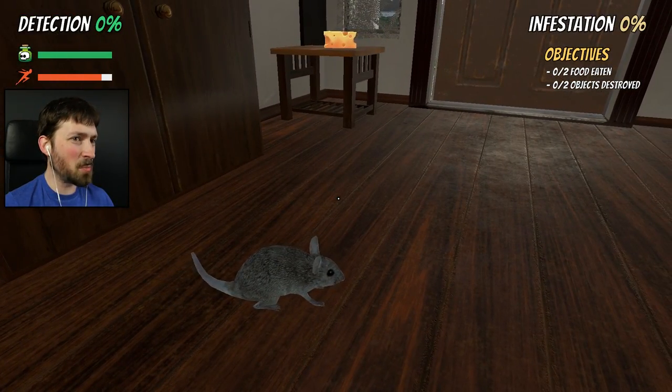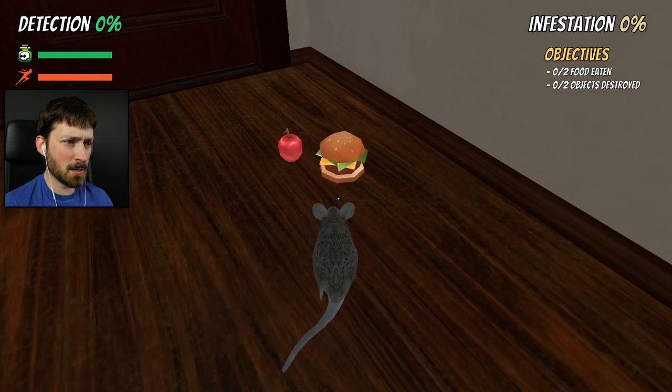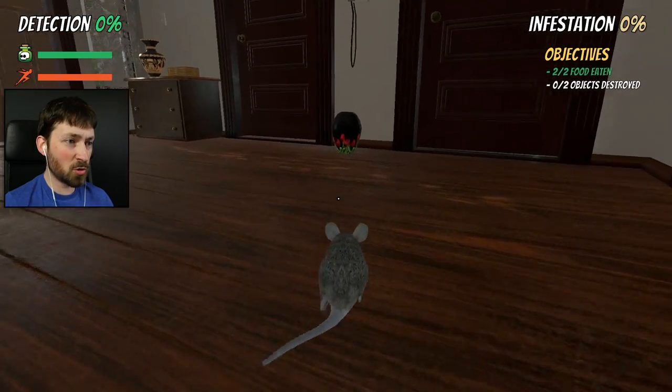Why am I so fast? We have a sprint meter and a poison meter. We need to eat two things of food, destroy two objects, and infest. That should be easy enough — there's some food right here. There's a burger; I press F to eat the burger. Food eaten — easy enough. Now, destroy objects.